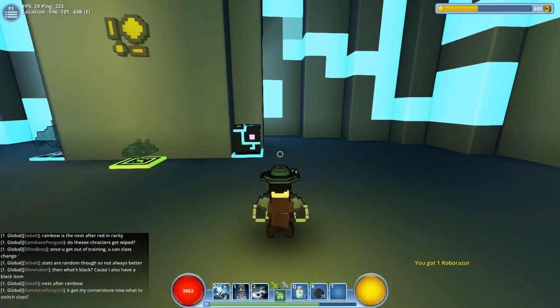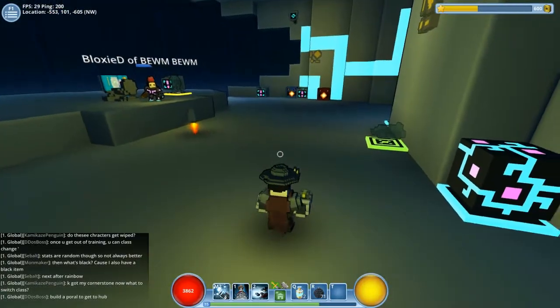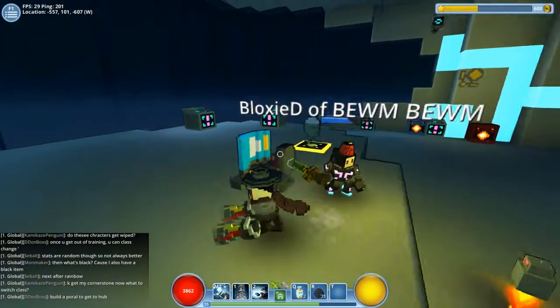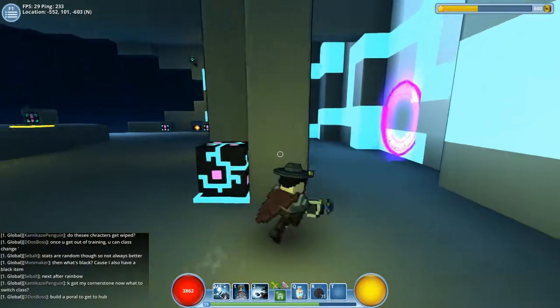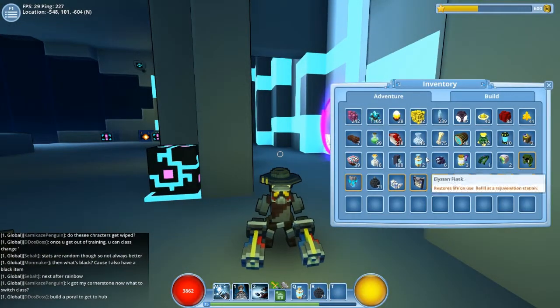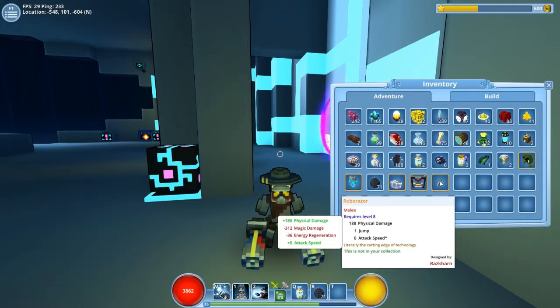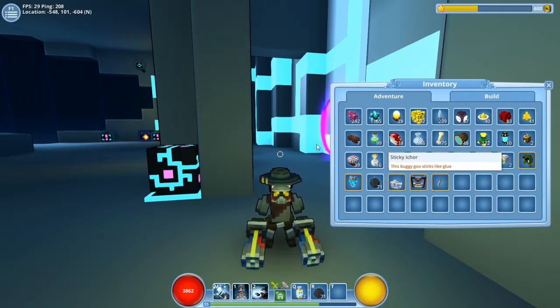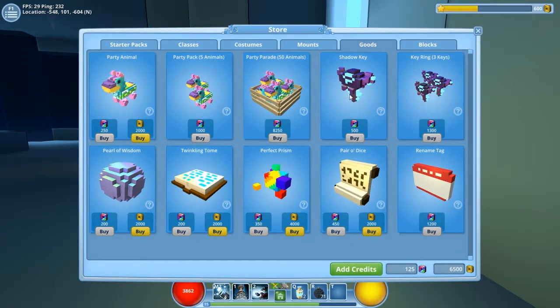We've got more shadow key fragments. Shadow keys - when you make those you craft them and then find a shadow area which has portals that need keys to activate. It's large scale - there'll usually be five or six waves of enemies but you will get really rare loot. They take quite a lot of fragments to craft keys; I'm up to 108 and I think it's 250 fragments needed. You can also buy them from the store - shadow keys for 500 or a set of three for 1300.